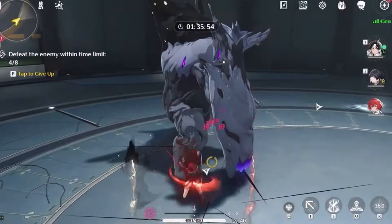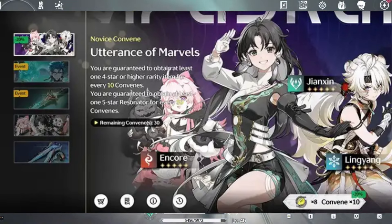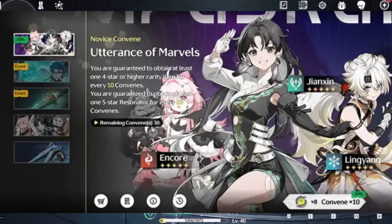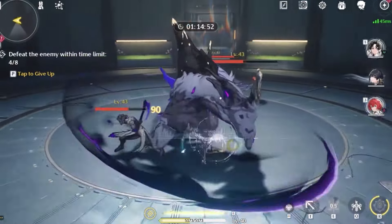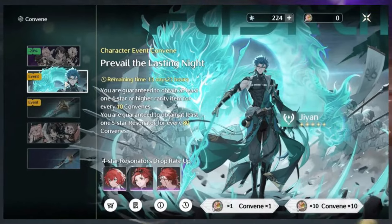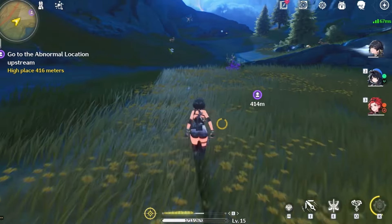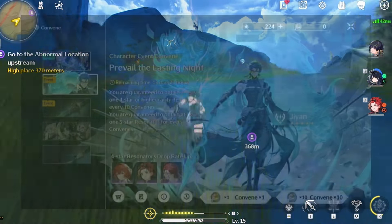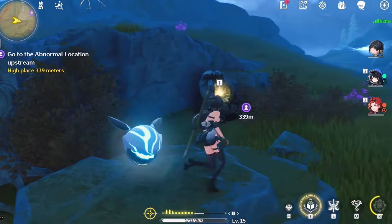One thing to note is you are guaranteed to obtain a 5-star character from the novice convene banner within the first 50 pulls. This is a separate banner from the standard one — basically like the beginner banner — which you don't want to re-roll on. You want to only re-roll on the standard banner, so you can then go to this banner to get your second 5-star. As for re-rolling on the limited banners, sadly the 20 pulls from pre-registered rewards are only for the novice banner, so you can't use them on the limited banner at all. So if anyone was trying to re-roll for Jingyuan, who seems to be the first limited banner — the dragon guy — well, you can forget about that unfortunately.